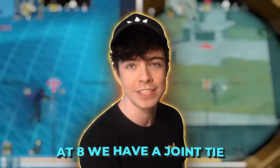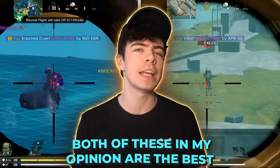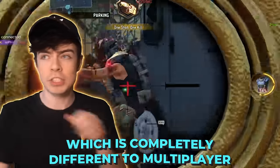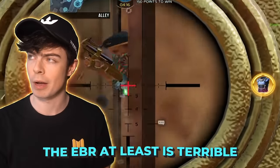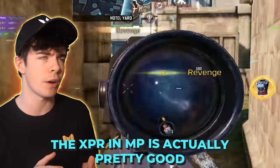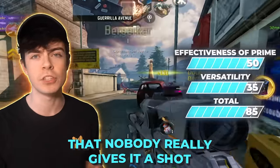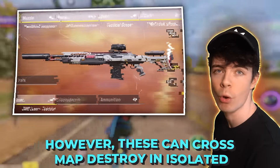At number eight, we have a joint tie with the XPR and the M21 EBR. Both of these, in my opinion, are the best semi-automatic snipers within the game, which is completely different to multiplayer — the EBR at least is terrible there. The XPR in MP is actually pretty good, but it's just so hard to use that nobody really gives it a shot, kind of like the Outlaw. However, these can cross-map destroy in Isolated.